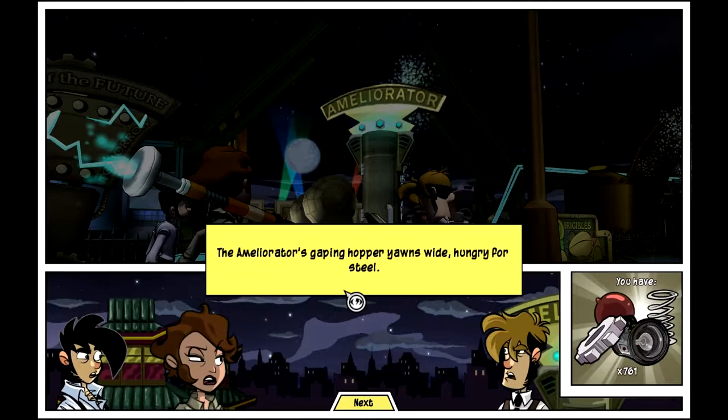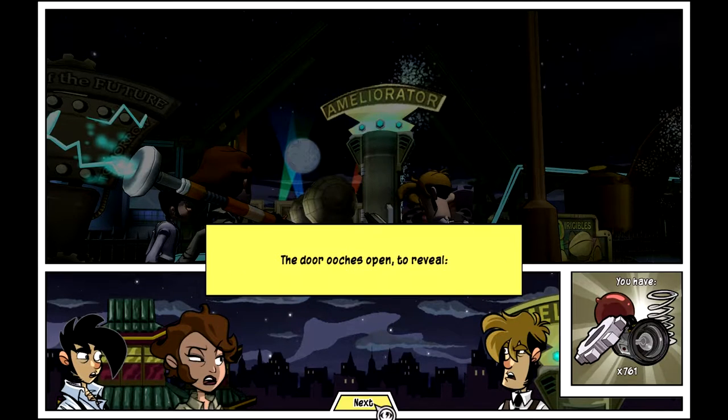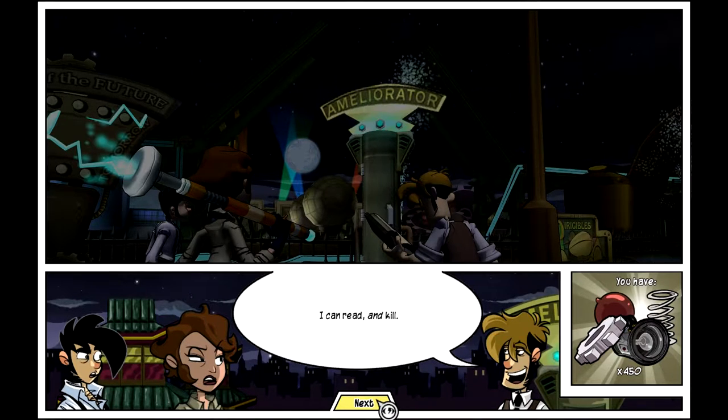We have made it back to the Ameliorator, which is what I wanted to look at first. We will deal with the lever of the future in a bit. The Ameliorator's gaping hopper yawns wide, hungry for steel — I do have enough for Tycho, let's do it. Let's load everything in along with the shotgun itself. The machine churns on like some exhausted locomotive, blue light forces its way from every seam — the door opens to reveal the Burning Shot: eldritch firearm with optional grimoire mount.